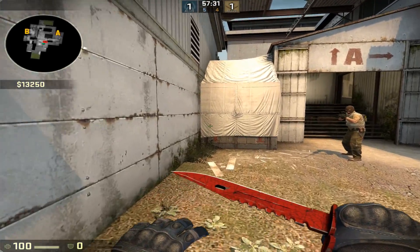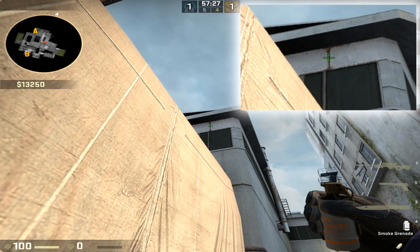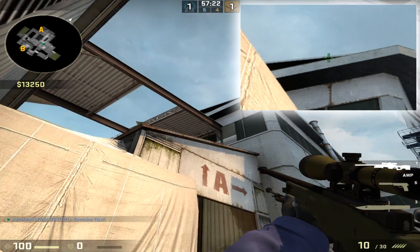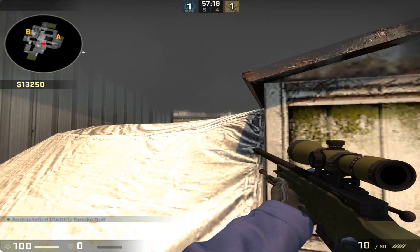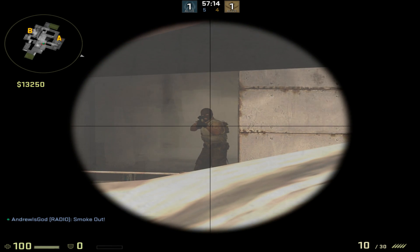And at number 1 you're going to come to the exact same place again. You're going to follow this line up to the top of the roof and left click throw. This is going to leave a gap underneath the smoke between the roof and the box. You're going to crawl here to the right and then peek just under the roof and you're going to be completely hidden behind the smoke.